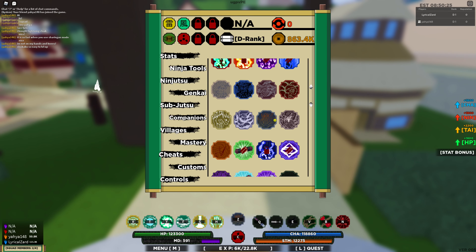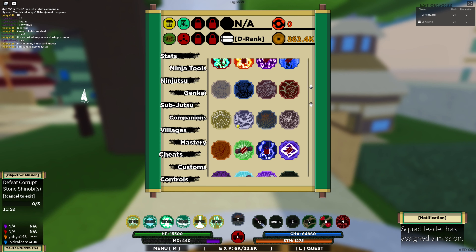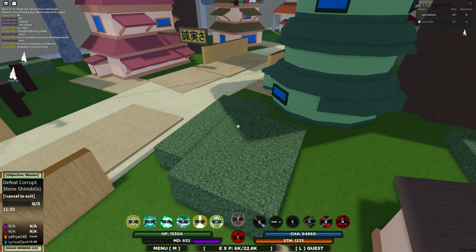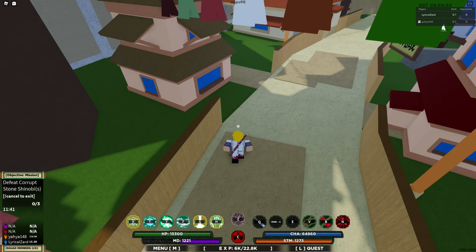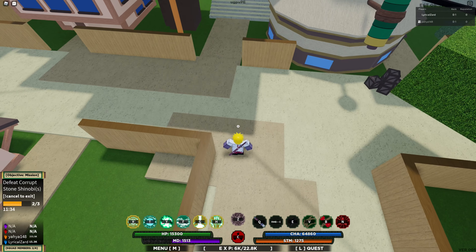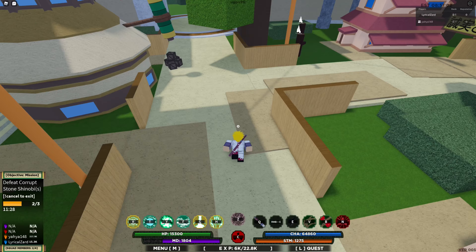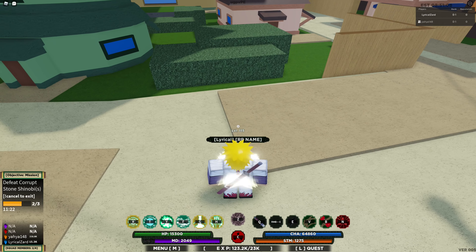Here is one of my favorites — Gyuki, the Eight-Tails. It's my second favorite in the anime. This one has a 1 in 8 chance of spawning in with a 10 minute despawn time, and I think it spawns in the Cloud Village. He's considered one of the best tailed beasts in the game from what I've heard. I don't really use Gyuki too much, but it's a really cool beast. I'm going to go ahead and equip him now.